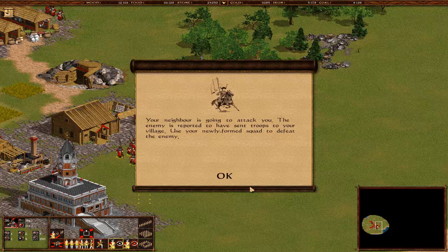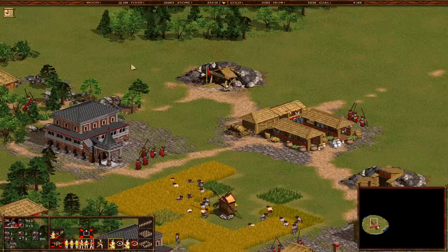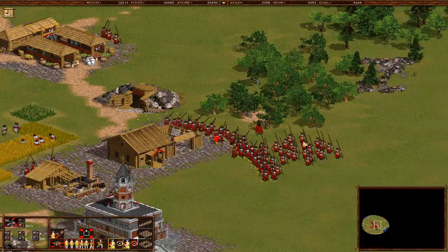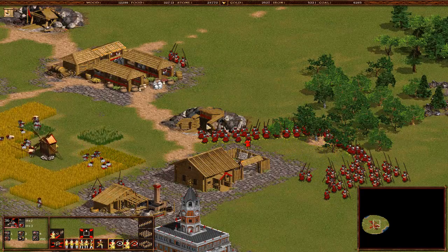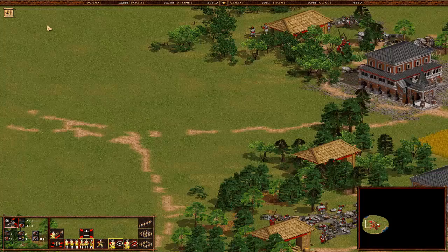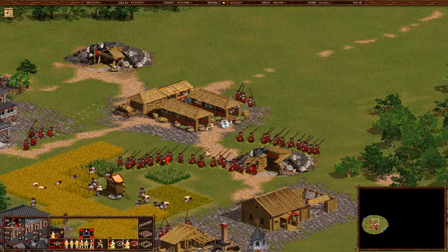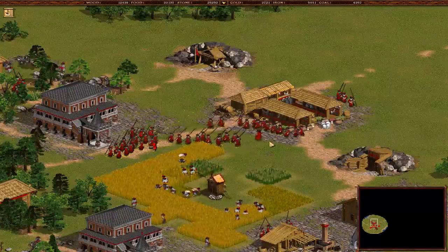We have made a squad. Your neighbor is going to attack you - the enemy has been reported to have sent troops to your village. Use your newly formed squad to defeat the enemy. This is our squad - we have a drummer and a commander. We're going to move them here. They're going to attack from this position if I'm not mistaken.